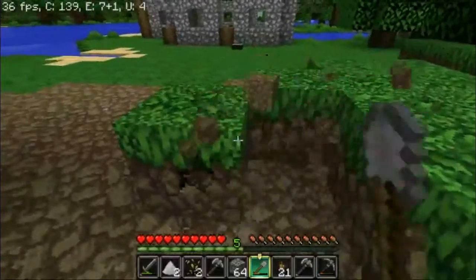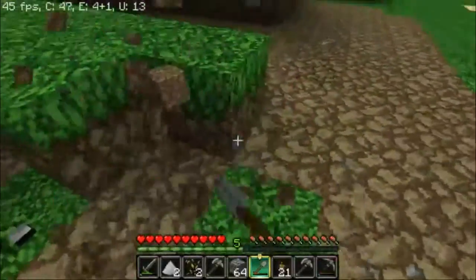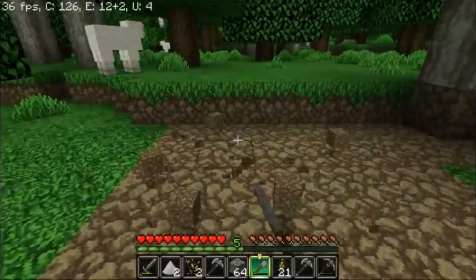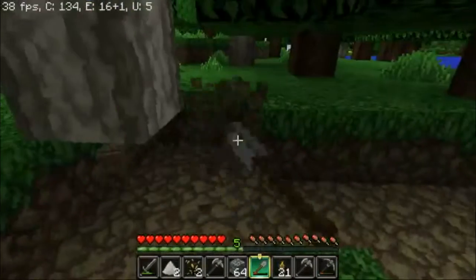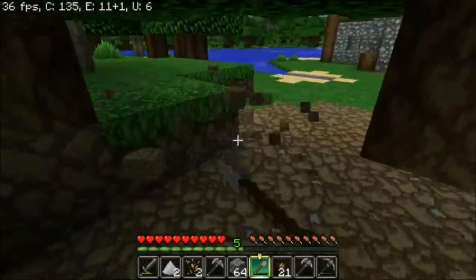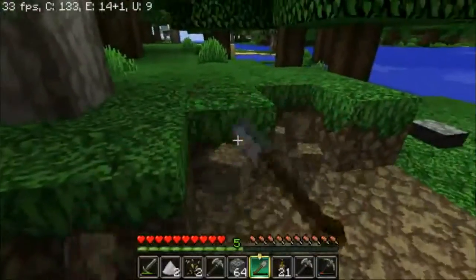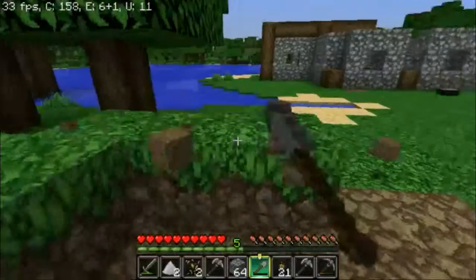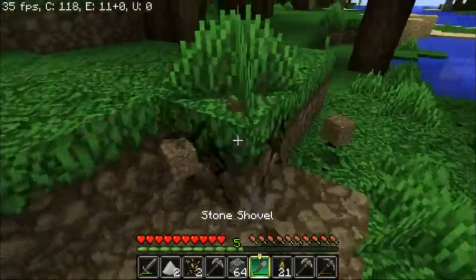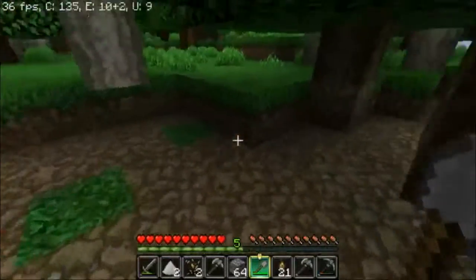This tree farm I use for everything — jungle trees, mega jungle trees, spruce, mega spruce, birch, oak, and dark oak. So it's pretty universal. It works for everything except the trees that grow in the savannahs — they grow a little weird compared to the rest.